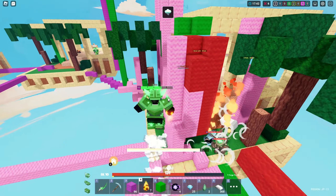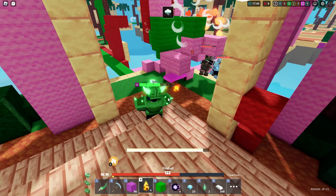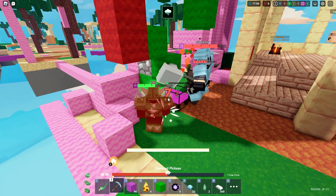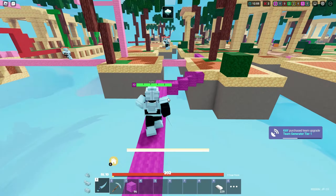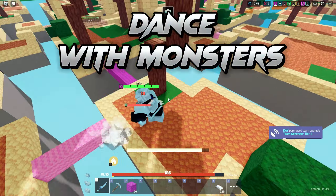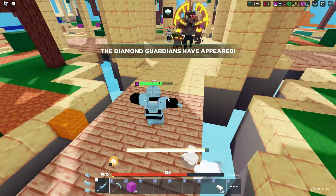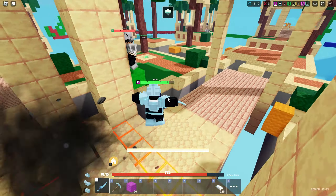Resources are the currency of progress. Scour the map for materials by mining blocks, engaging monsters, and opening chests. These treasures will fuel your path to supremacy, enabling you to equip yourself with the finest weapons, armor, and tools.